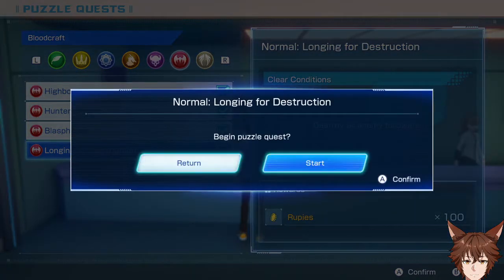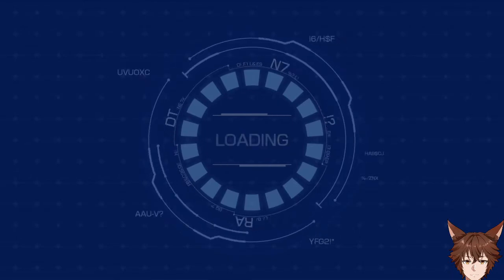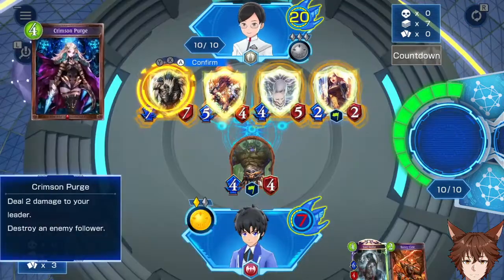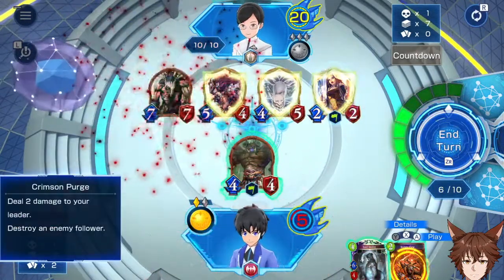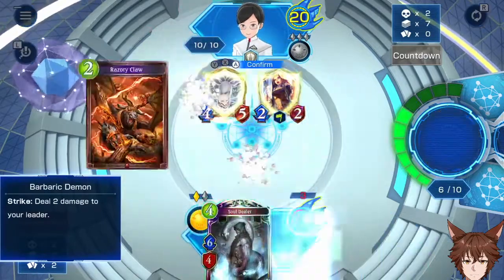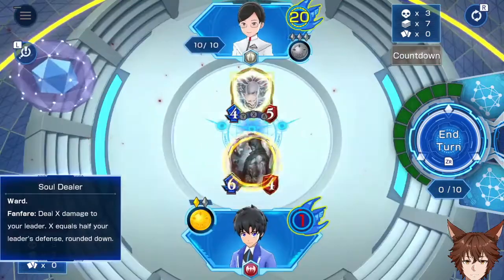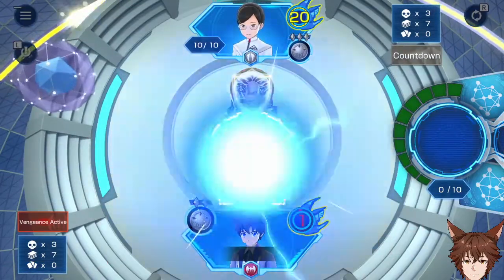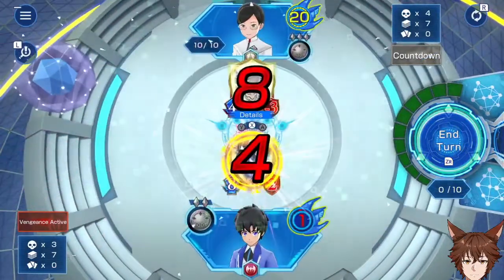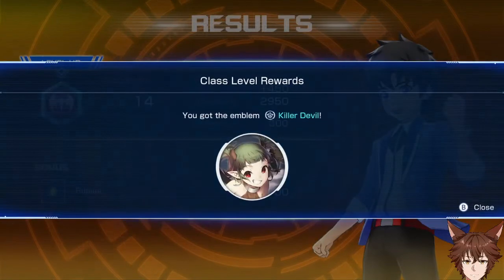Longing for destruction — here we go. Okay, so crimson purge. We can't take more than one, it's rounded down, because half of one is zero. There we go — the four normal blood puzzles that we have available are now complete.